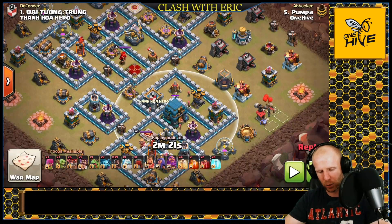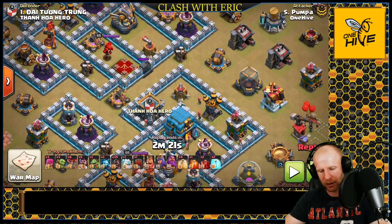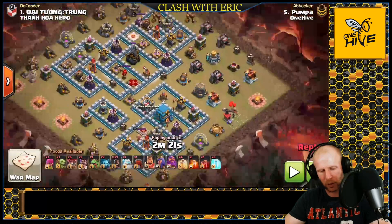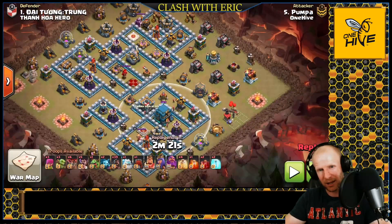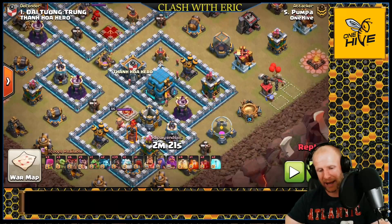If you have that channel between the two, you can't make that transition across the base. If you use a jump to get across it, a lot of your troops are going to go into the channel and exit into the trash. You won't have enough push to go from the Eagle to the Town Hall or vice versa — your troops will walk around and get roasted. Those are attacks you want to avoid when you see that moat.